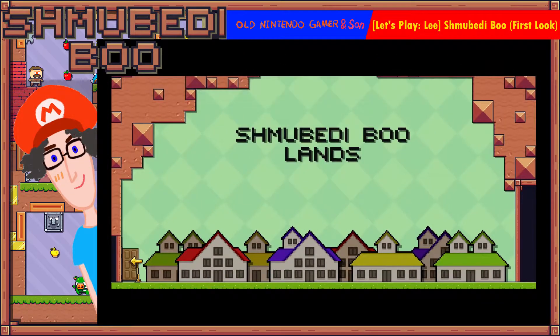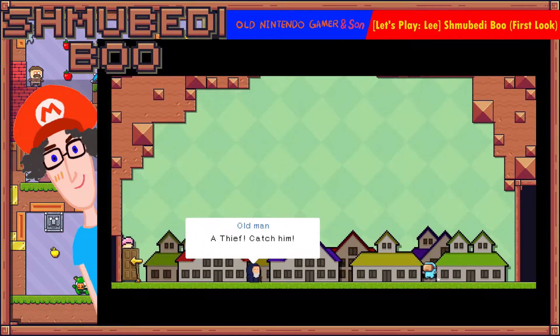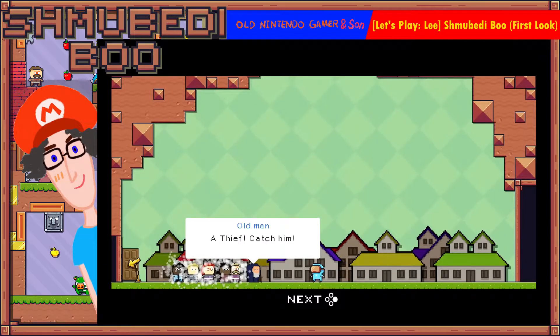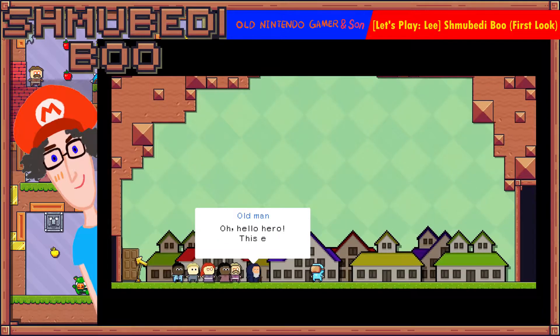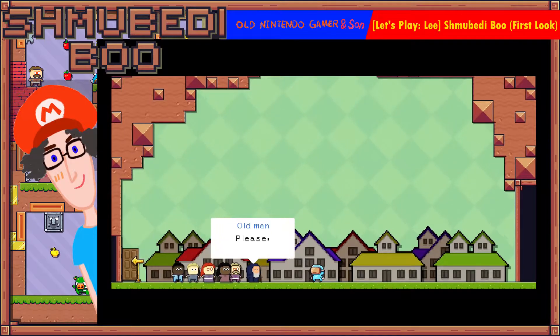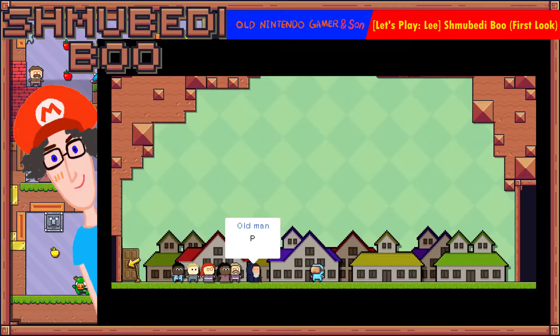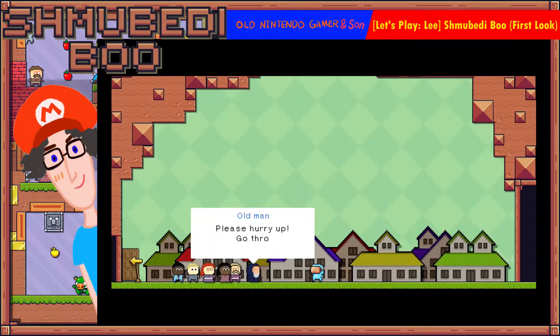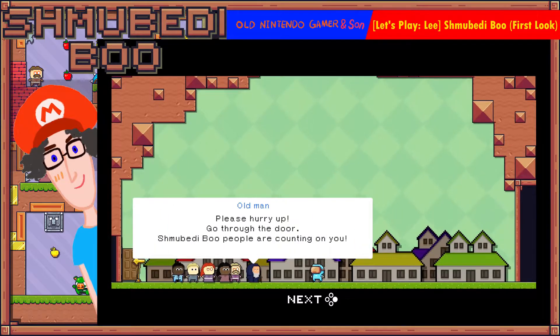Up to four players there. You can see in the top left on the screen. It's the rabbit — the thief! Catch him! Oh hello heroes, a bunny stole our apples. Please help return our apples and punish the villain. Please hurry, go through the door — Shmoobediboo people are counting on you!